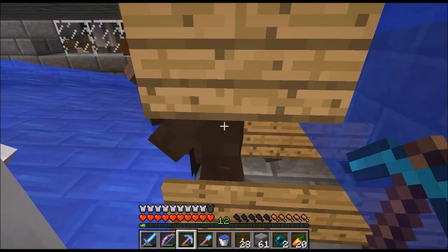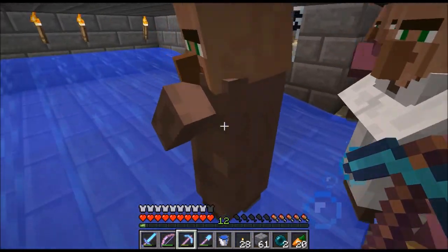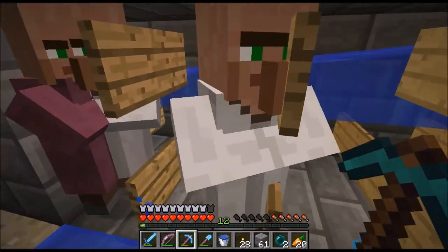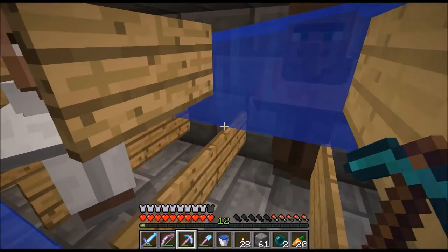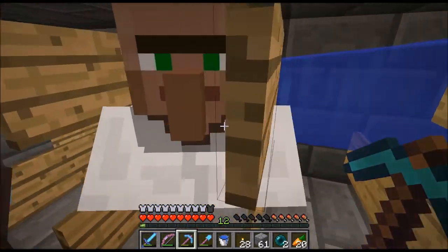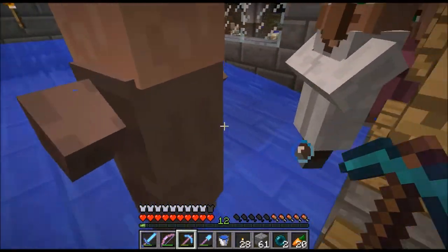Welcome back to another Let's Play episode. Since the villagers now have a new way of breeding, what I'm doing right now is just dropping them on there. Hopefully I've got all the different traits — I should have, there's like 40 villagers here. If not, I can always start breeding them again.